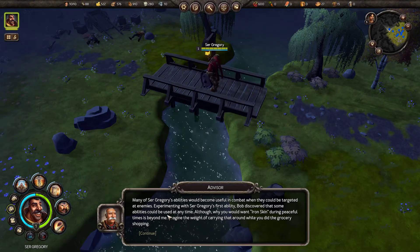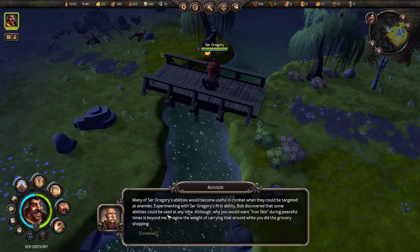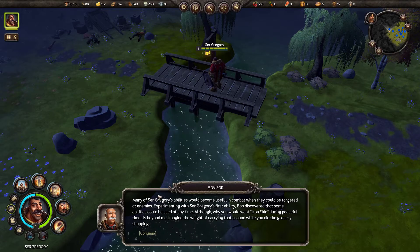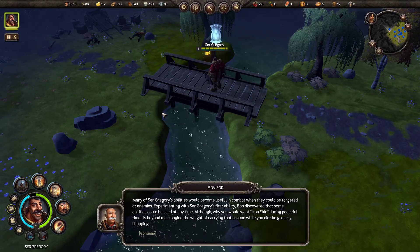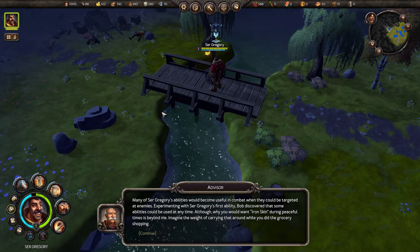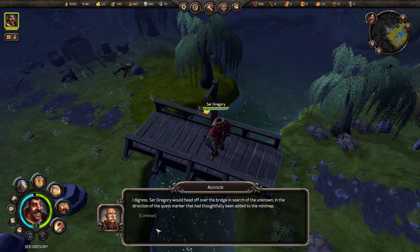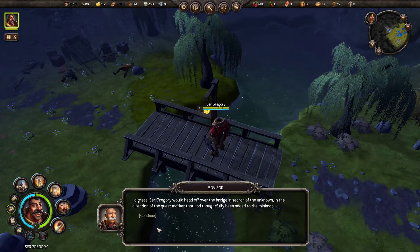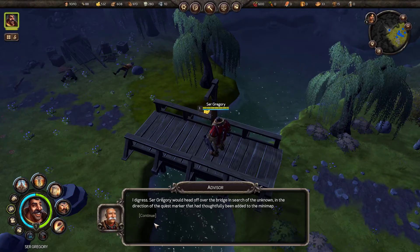Many of Sir Gregory's abilities would become useful in combat when they could be targeted at enemies. Experimenting with Sir Gregory's first ability, Bob discovered that some abilities could be used at any time. Although why you would want iron skin during peaceful times is beyond me — imagine the weight of carrying that around while you did the grocery shopping. Sir Gregory would head off over the bridge in search of the unknown in the direction of the quest marker that had thoughtfully been added to the mini-map.